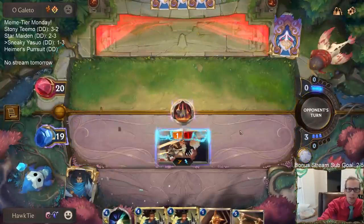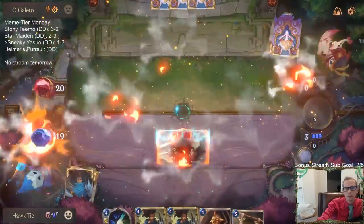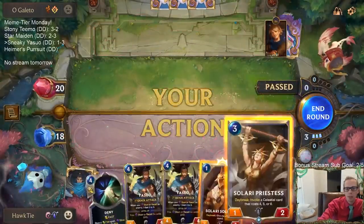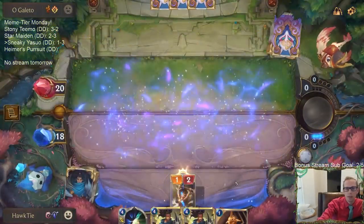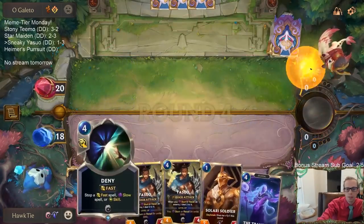I'm planning on playing the Solari Priestess. Our one mana card was a two-for-one, and now our two mana card is a two-for-one. Our three mana card is going to be a two-for-one as well. We'll grab the Traveler and keep on going - those are all great options.